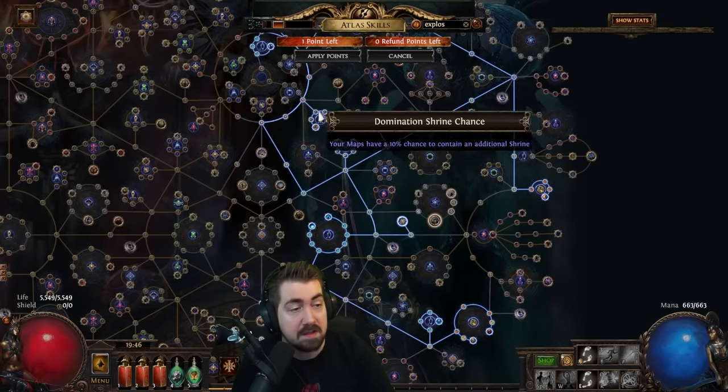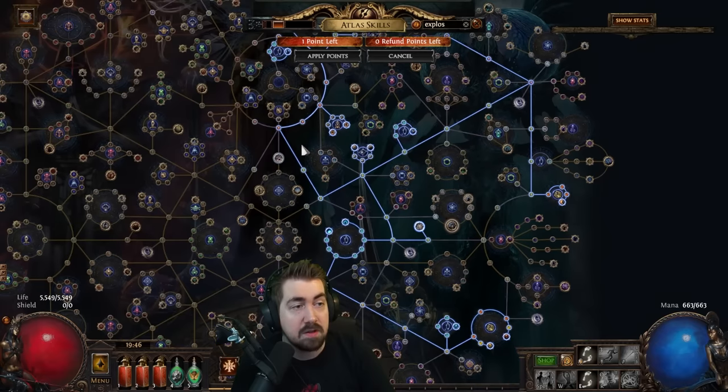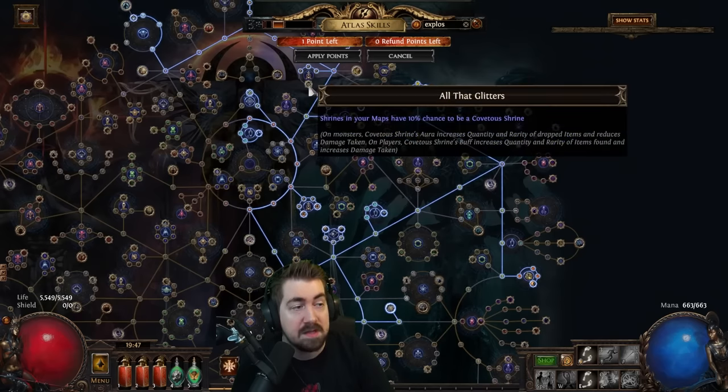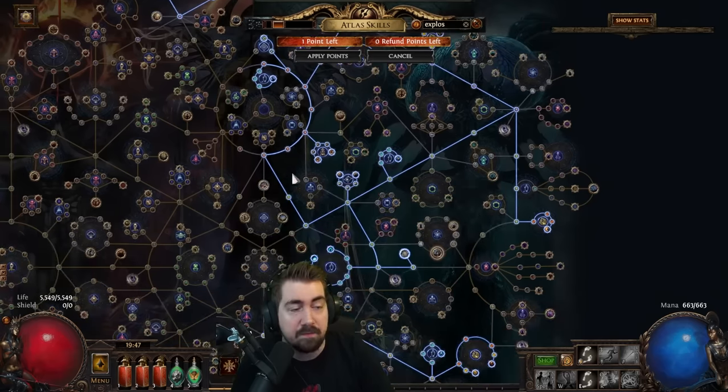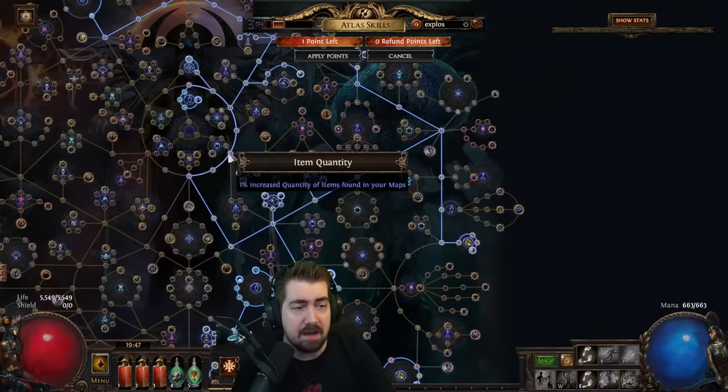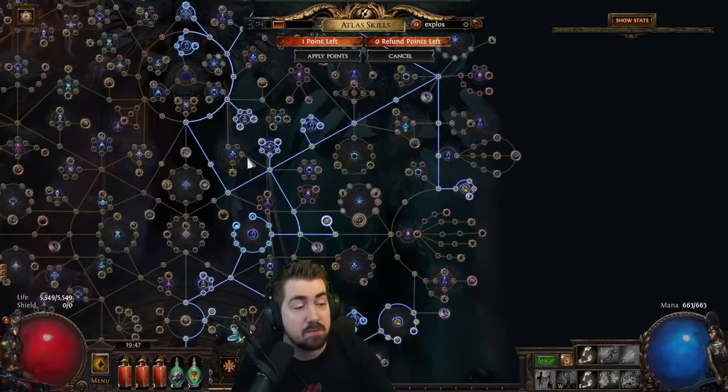The shrine nodes make your shrines last about a minute ten seconds or so, and you get a lot more shrines in maps, especially with the three travel nodes. I don't grab the last one, but it's really good — you get two shrines so very often you'll get an Acceleration Shrine, and it makes the league just so much more enjoyable.